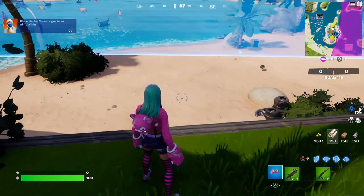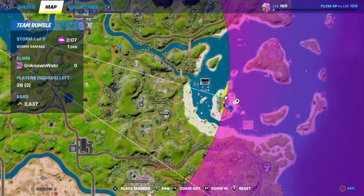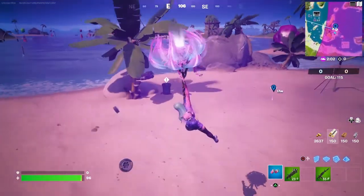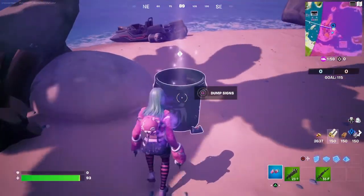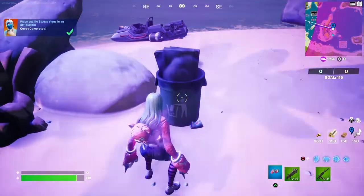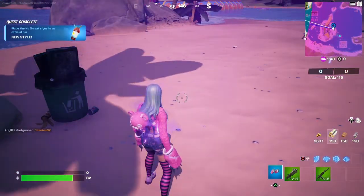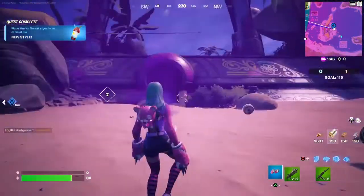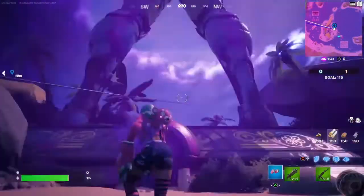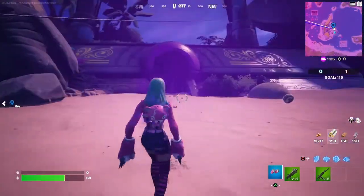So place a NoteSweat sign in an official bin. Maybe there - oh, there you go. An official bin is the garbage can. There you go. That was easy enough. And now they're burned. That was really easy. So it shows you where to get the signs, and then you want to land at this little place right here with the statue because there's a garbage can right here. Just throw them, they get burned, and then you're all set.